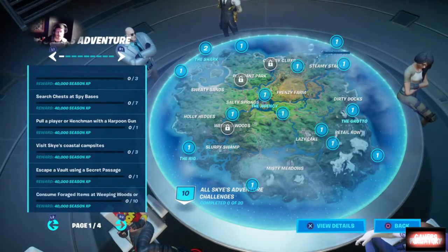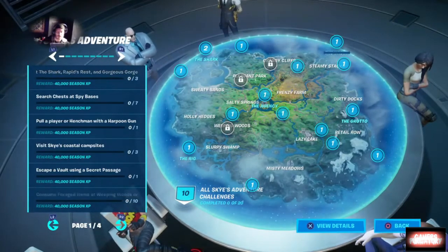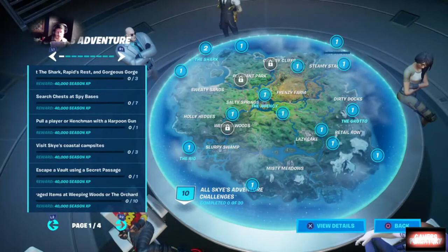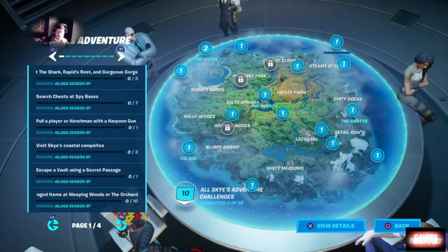You're going to want to escape a vault using a secret passageway. Quick spoiler: if you can make your way into the vault on the yacht, there is a secret base right there that takes you out to the ridge facing the water side — that could be where you want to try achieving this goal. Next, you want to consume forage items at Weeping Woods and the Orchard — those are going to be things like apples, mushrooms, and similar items scattered around.